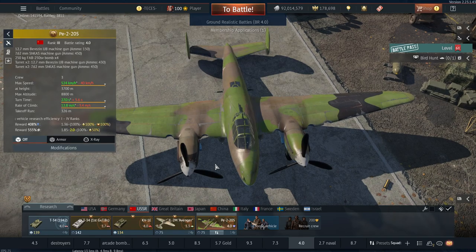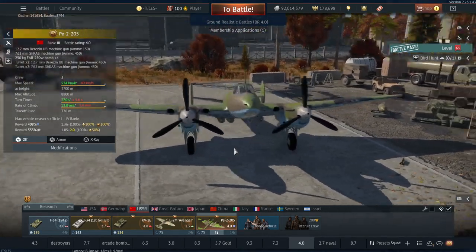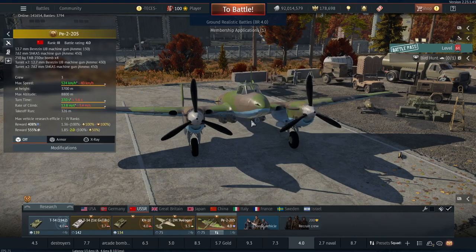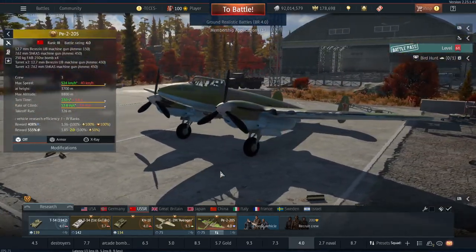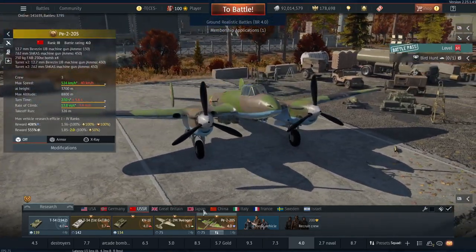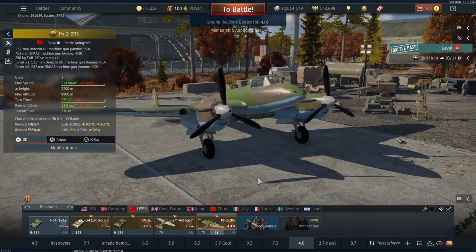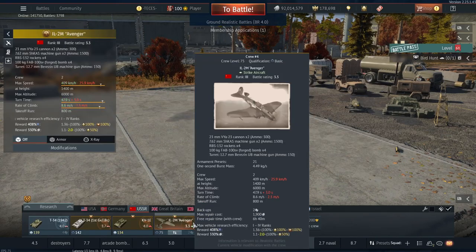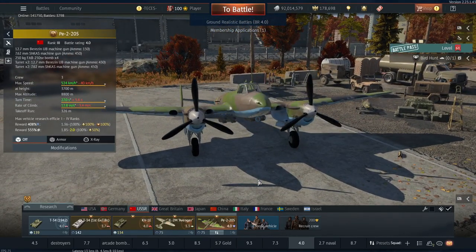The UBs do point backwards which can be useful, but generally you won't be able to support yourself very well. In the front it has one 12.7 and one 7.62, which is no good at all. I just wish it had more firepower. A lot of frontline and dive bombers just don't fit the meta in different game modes. In ground and naval it has a slight place, but I would actually take the IL-2M Avenger over it because it gets similar ordnance options and is much more maneuverable. The IL-2M is actually better to play than the PE-2-205 even though the PE-2-205 is two BR brackets above it. So this would be a not recommend.